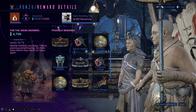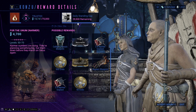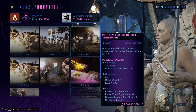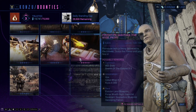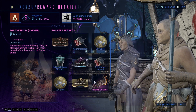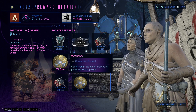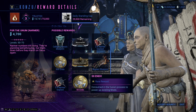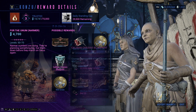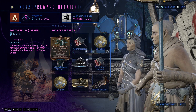The rotation will change every 1 hour and 45 minutes, and you will be able to get yourself other parts from him as well. There are no different bounties, so keep that in mind. The rotation is every 1 hour and 45 minutes, and you will be able to get all three parts by doing these bounties.